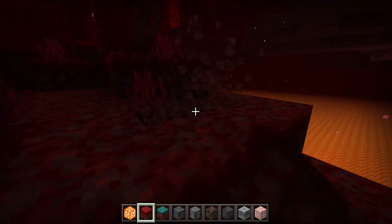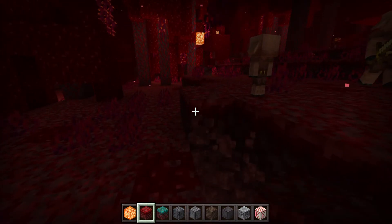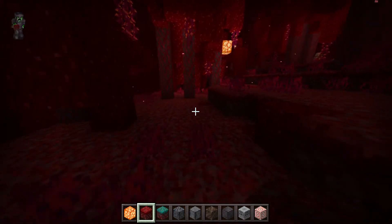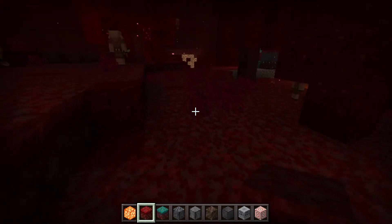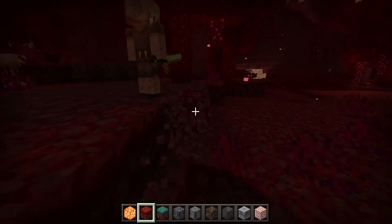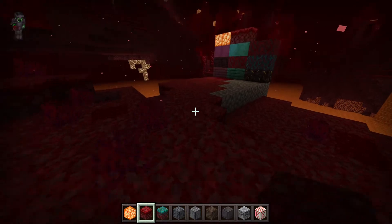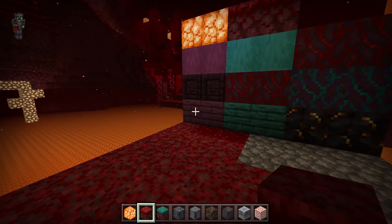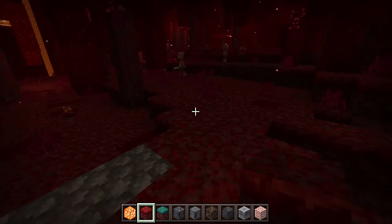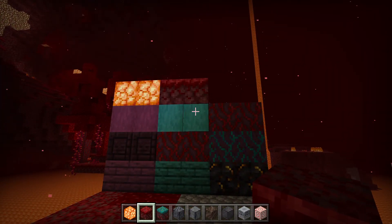Next one is the Crimson Nylium grass block. You get these from the biome. In survival mode you'd be able to mine them. They're like grass blocks but in the Nether style — good for decoration.